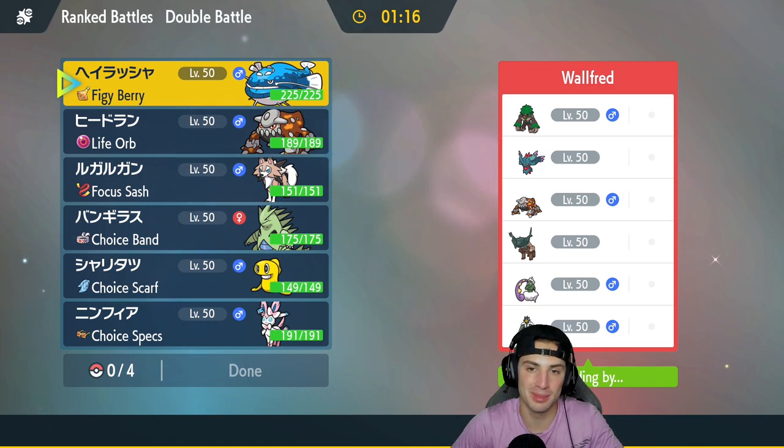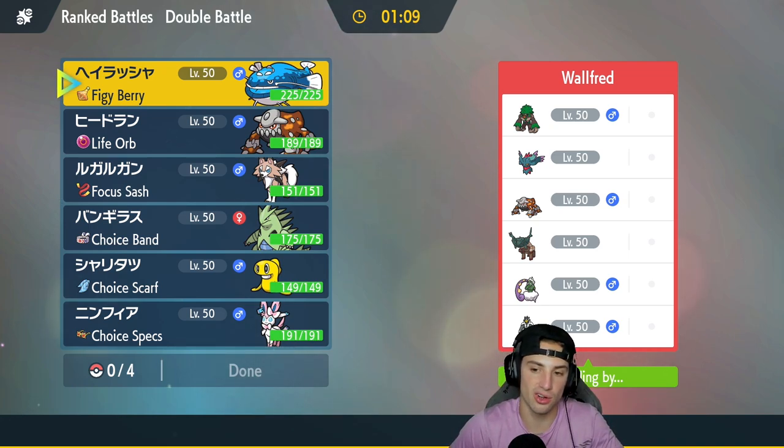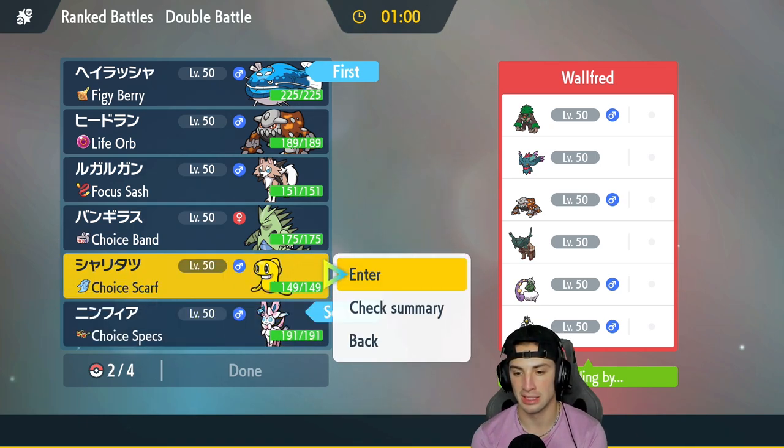We're going up against a Ting-Lu team in match number two. They're also rocking Heatran, Flutter Mane, Rillaboom, Urshifu, and Tornadus — a lot of strong Pokemon on this team. I kind of like the Don Dozo and Sylveon lead, then bring Tatsugiri in the back end. I think it's going to be pretty solid.